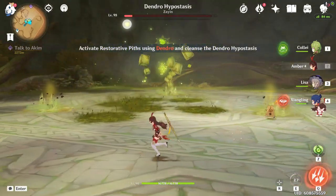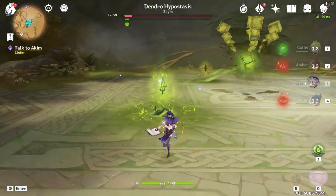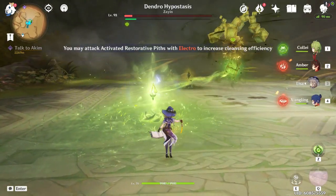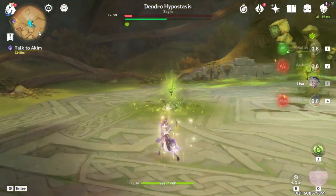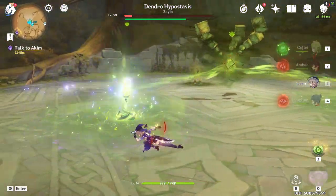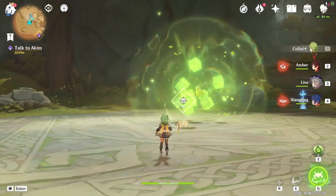Here we go with the revival phase. All you're going to do is bring Kaeya out, shoot that, use a charged attack to help it cleanse itself, watch out for the balls, and just rinse and repeat. One, two, three — and you should be done by the time the third one comes around. There you go, easy.